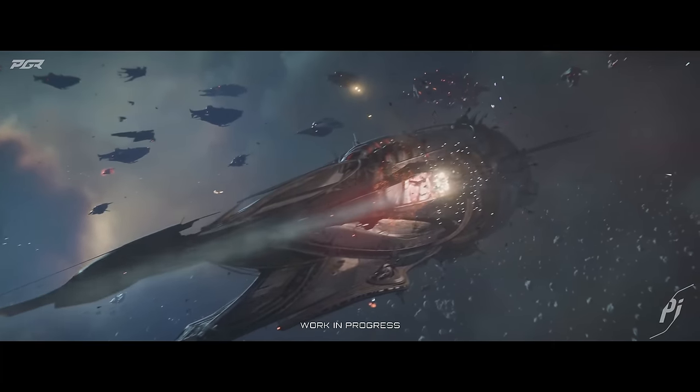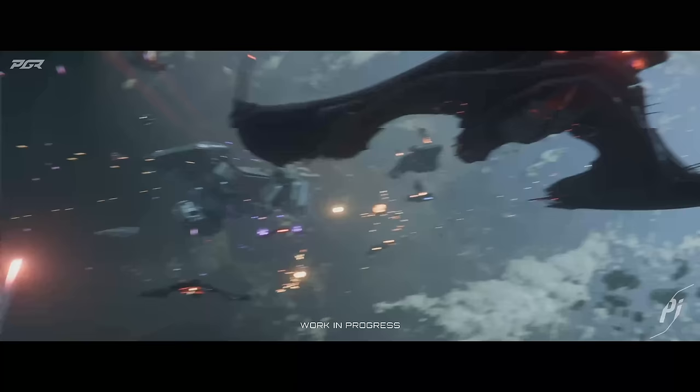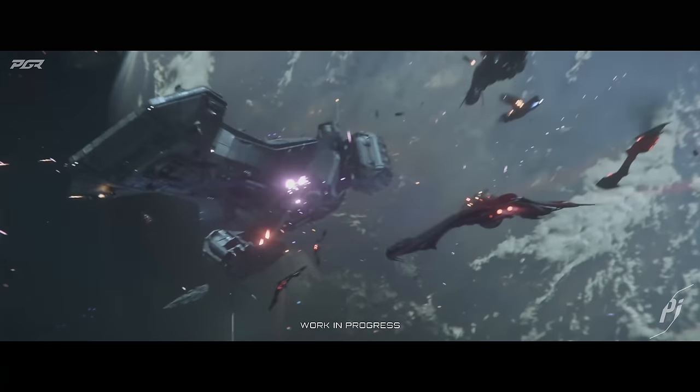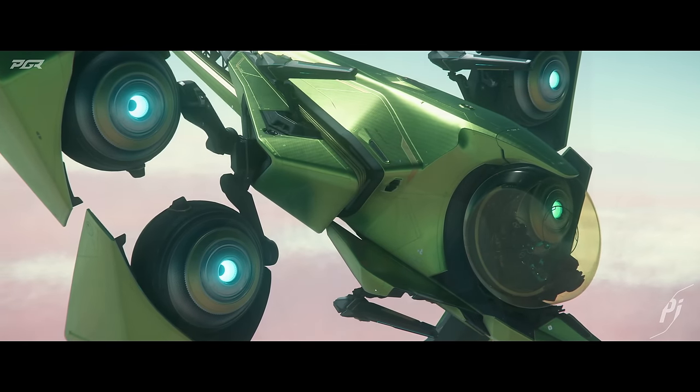Now let's get into the PTU build: Star Citizen Alpha 3.24.3. It's released for all waves, and the testing focus is stability, above fixes, IAE, calls at New Babbage, and the Save Stanton global event. Under ships and vehicles, they've updated the MISC Star Lancer announcer scale and realigned it to be vertical. They've updated the Redeemer to front and back shields with two size-two shields — so possibly four shields total, two on each side.